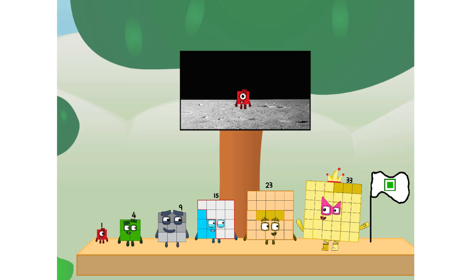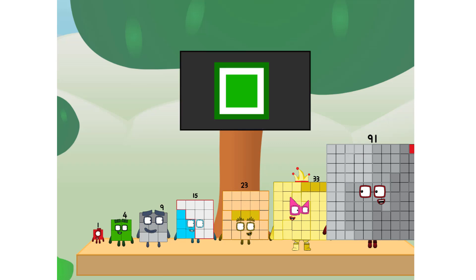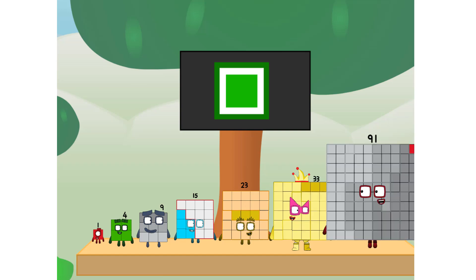We did it! The only thing left now is to plant the square club flag. My governor, we have a problem — I forgot to fly. Don't worry, little one. I'll take care of this. That's why. And I promise: no rockets. Square power only.